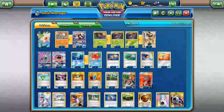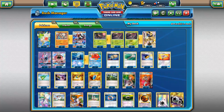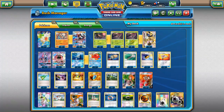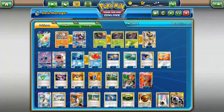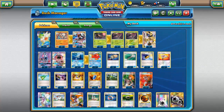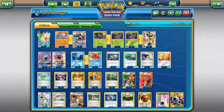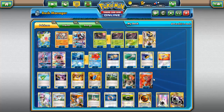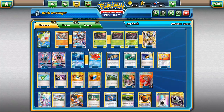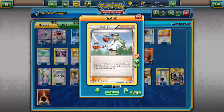For supporters: three Forest of Giant Plants since we only play three Trevenant, four is too clunky. One Bridgette — great turn one to grab Rockruff, Remoraid, and Phantump. One Lysander, since we already have Bloodthirsty Eyes — effectively we have seven Lysander effects counting VS Seekers. Four N to force opponents into a new hand to set up Poltergeist.